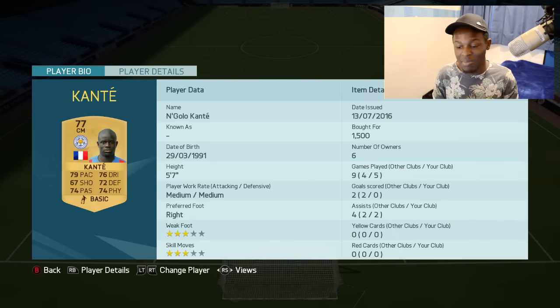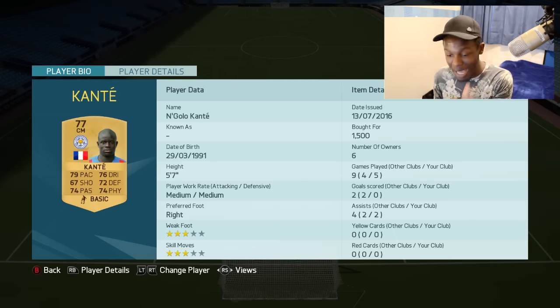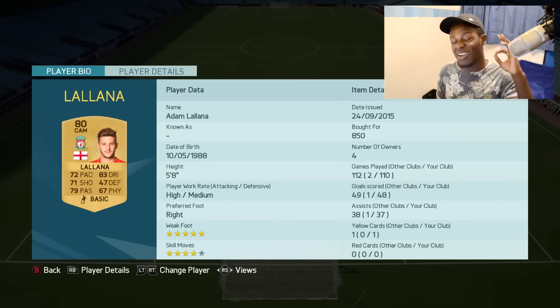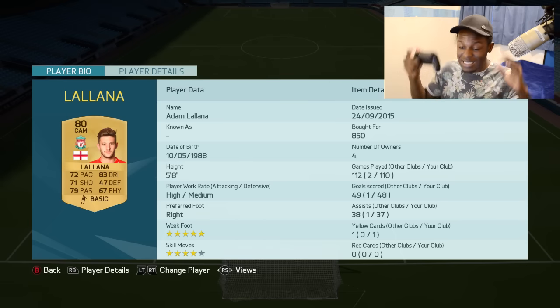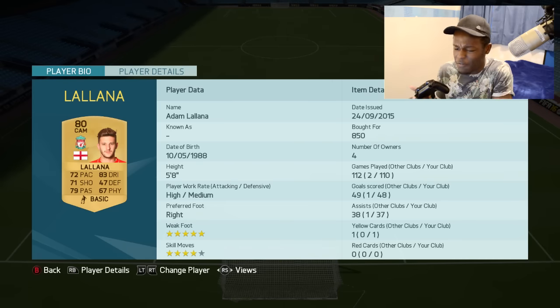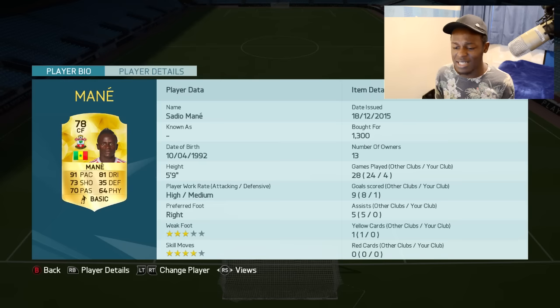Kanté is our other centre mid, recently transferred to Chelsea. I am a Chelsea fan, so I'm actually happy about that. In terms of FIFA, this guy is OP — 79 pace, 74 physical, 72 defending. Some of these stats I think are just fake to be honest, because he's a lot better than his stats on the card actually say. Moving on, Lallana is at CAM. A lot of people don't really rate this card, but in FIFA 16 it is OP — mad long shots, his dribbling feels like around 89 for me, he doesn't feel like he's 83. He's a really good player to use in game, which is why he's made it into this team.